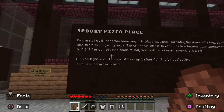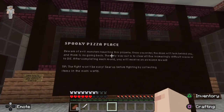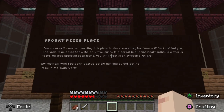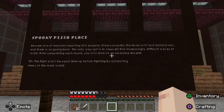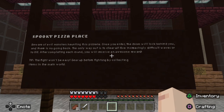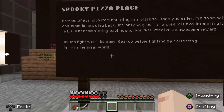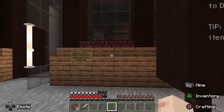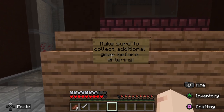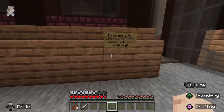So to start us off they gave us armor and stuff. The sign says: 'Beware of evil monsters haunting this pizza place. Once you enter, the doors will lock behind you and there is no going back. The only way out is to survive all five increasingly difficult waves or die. After completing each round you will receive an awesome reward. Tip: the fight won't be easy — gear up before fighting by collecting items in the main world.'